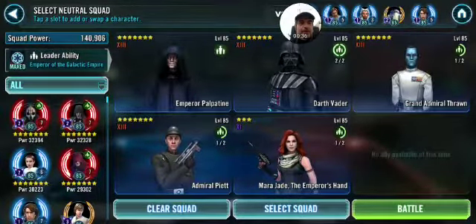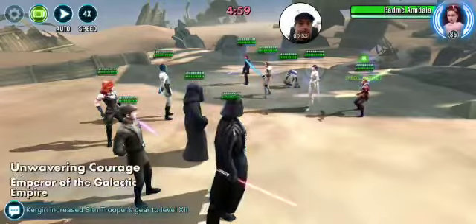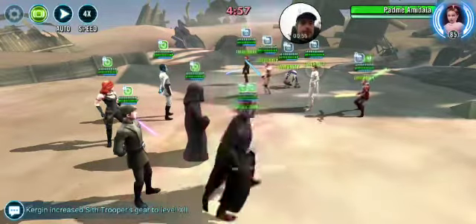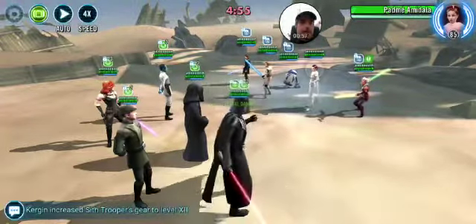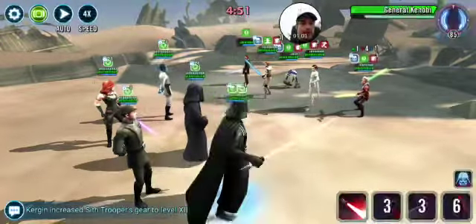This team is going to save you one strong character, so let's see how this is going to roll. First, what we want to do is we want to try to get rid of Anakin.